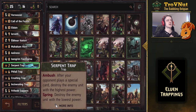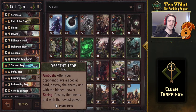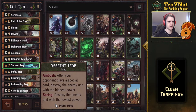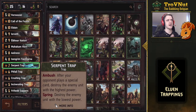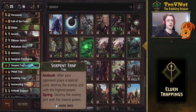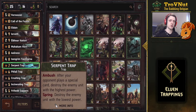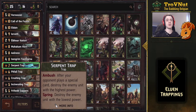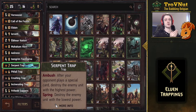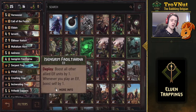Traps are the only cards that actually place themselves face-down on the board. The Serpent Trap normally destroys your opponent's highest-power unit whenever they play a special card, which used to be bricked sometimes if they avoided specials. But now with the Spring ability, you can destroy the enemy with the lowest power — essentially making it a manually triggered removal like Imperial Mandate. If your opponent has one big unit on the field, this just destroys it outright without needing them to play a special card.